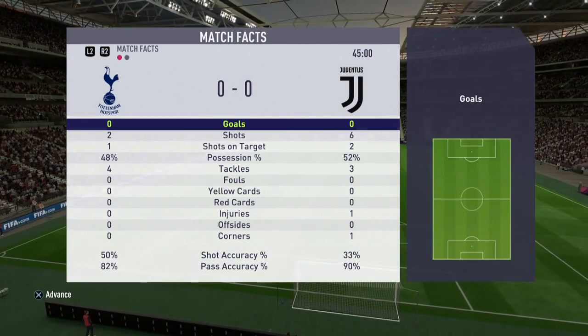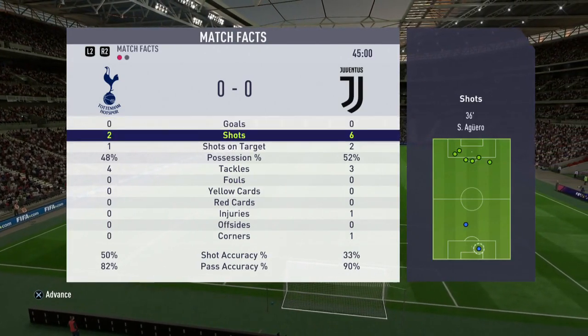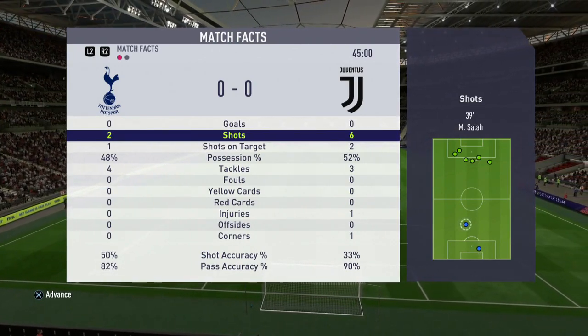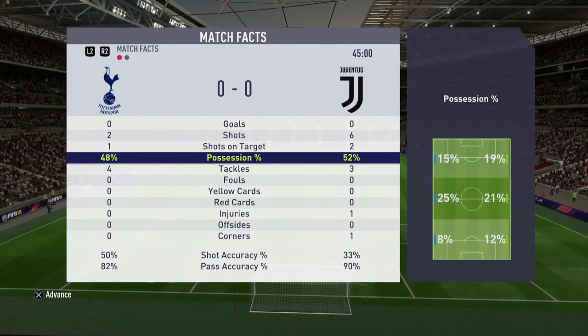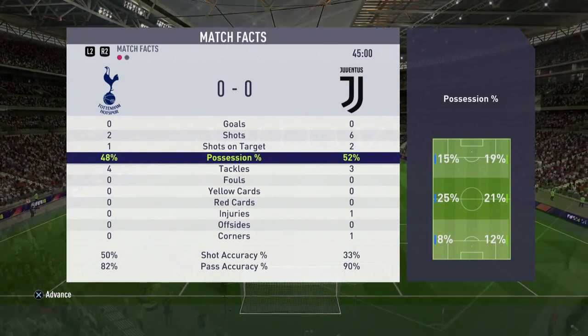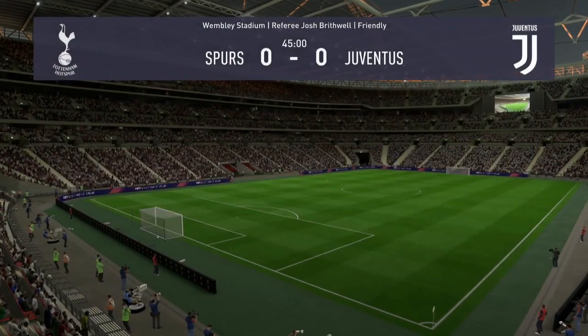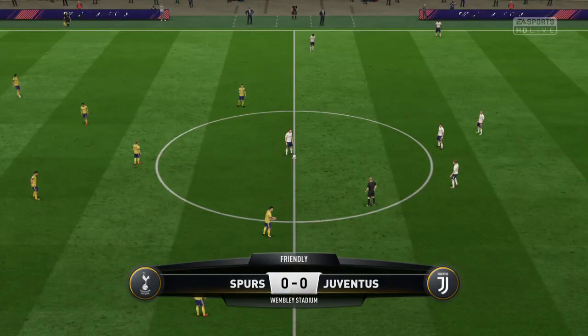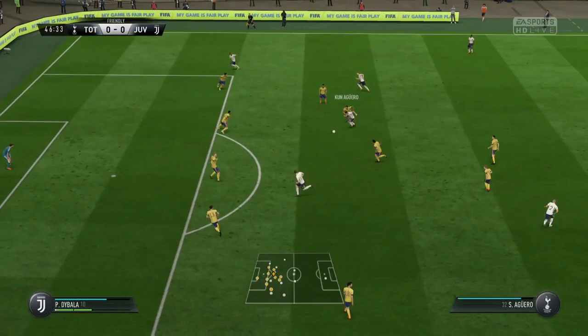It's two shots to six. Juventus are the dominating side with more possession and more chances created, but there's still no goals, so in theory it's an even playing field. It's very even as to who can score and get the win. Anyway, we'll kick off the second half.